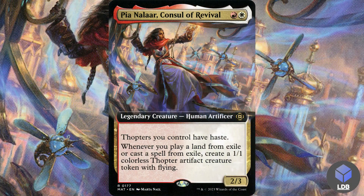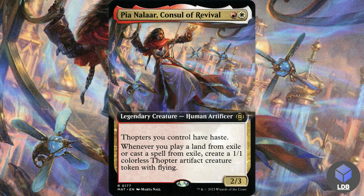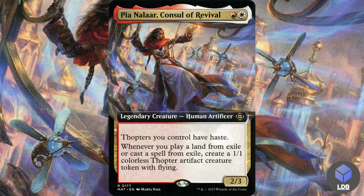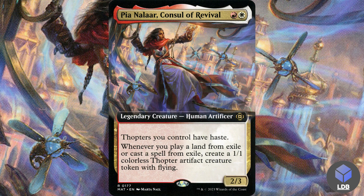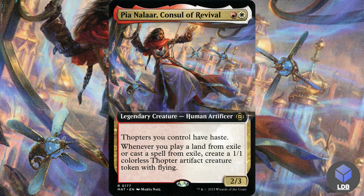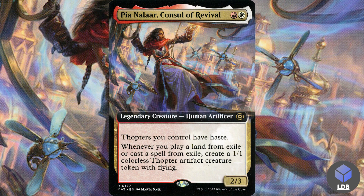Hello and welcome back everybody. Today I've got a new deck tech for you for one of my personal decks — it's one of my favorites. I just built it recently. It's PNLR Console of Revival, a red and white 2/3 human artificer. It says thopters you control have haste, and whenever you play a land from exile or cast a spell from exile, create a 1/1 colorless thopter artifact creature token with flying.